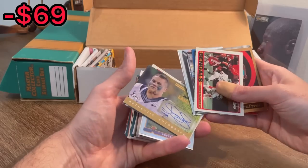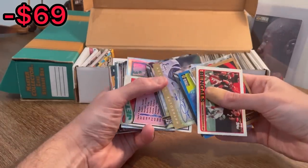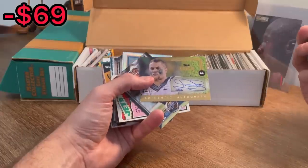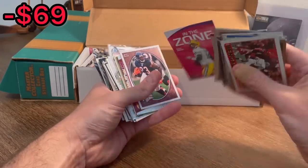Ooh, what is this? Numbered to 250. Daniel Lasco, running back — I don't know who that is. It's typically not a good sign for a running back if you don't know who he is, but it's still numbered to 250 and it's an auto. So we might as well do this one as the next Easter egg. Good luck. In the zone, purple parallel, Aaron Rodgers.